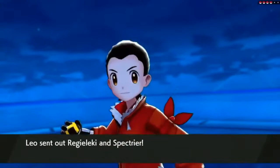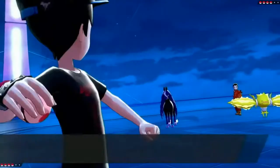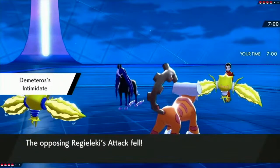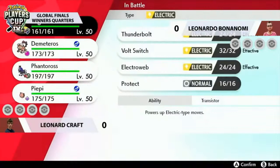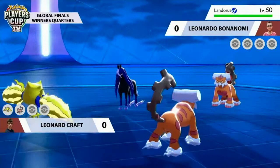This is Winner's Quarters here at Global Finals between Leonard Craft and Leonardo Bonanomi. Leonardo has the Spectrier and Regieleki lead, and then Landorus, Incineroar, and Regieleki for Leonard. Already we're seeing these two Regieleki face off in battle, and both players made sure to lead these two Pokémon. The really interesting thing about seeing two Regieleki face off is that they're often trained very similarly, so it'll be interesting to see how they play off each other.